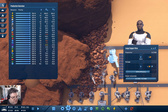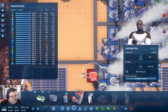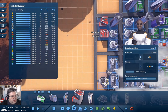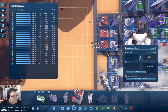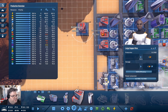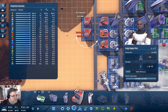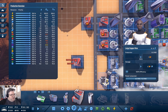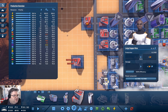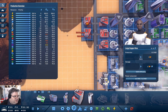Motors — that's under here. Motor factory. I could put one of those there and another one there. This is really just an exercise in getting a whole bunch of stuff put together.